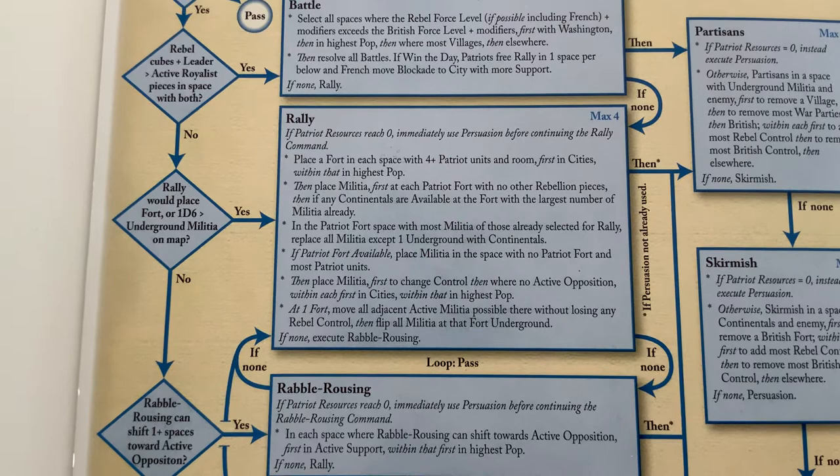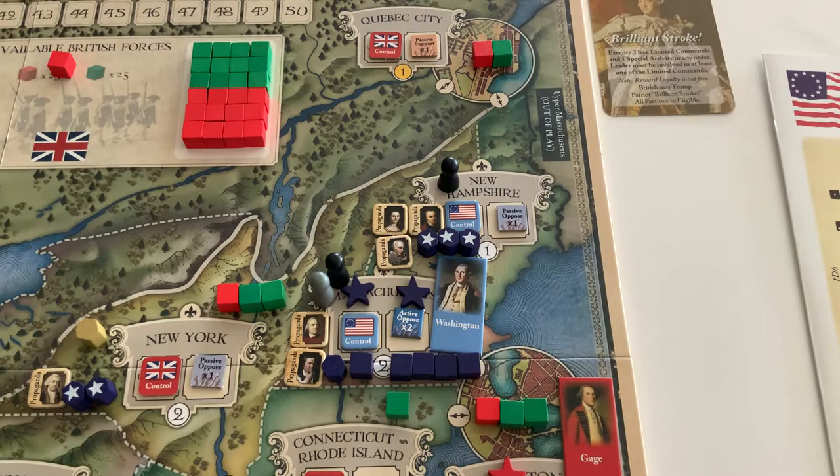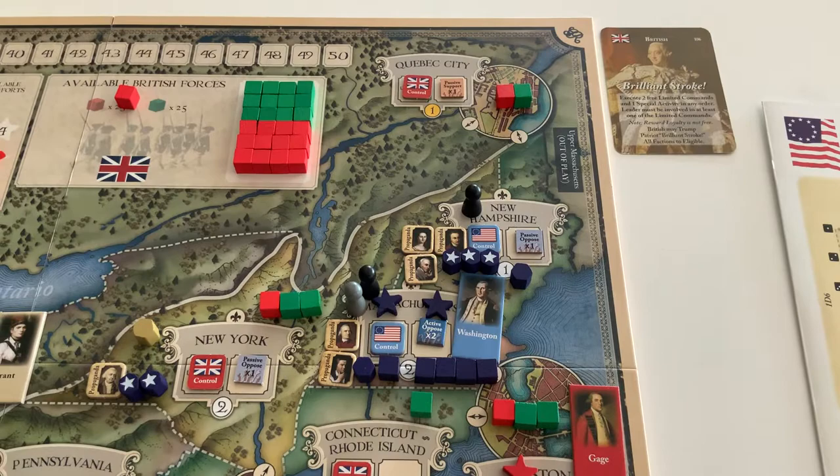That doesn't cost the Patriots anything because they already selected that space and paid for it. Next priority is the fourth bullet point: if a Patriot fort is available — yes — place militia in the space with no Patriot fort and most Patriot units. Right now that is New Hampshire. So Patriot bot will pay one resource to put one militia in New Hampshire.